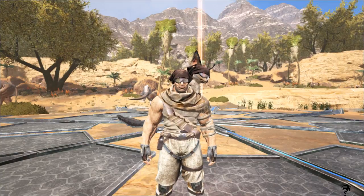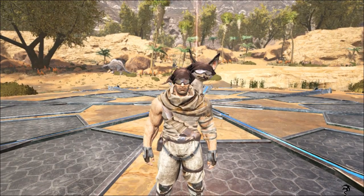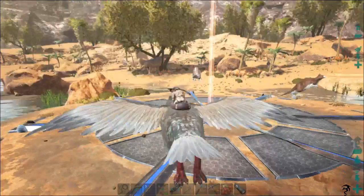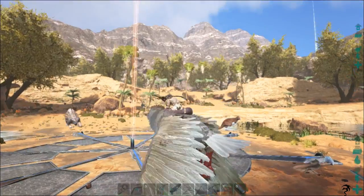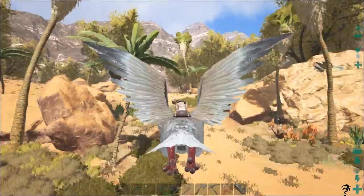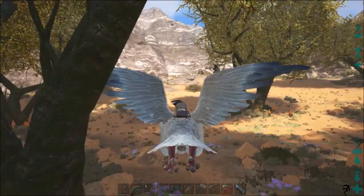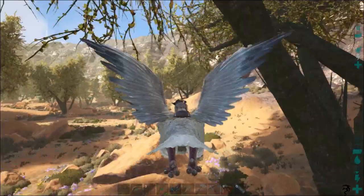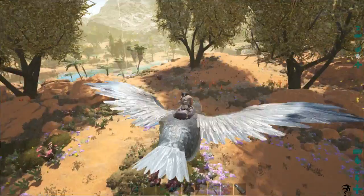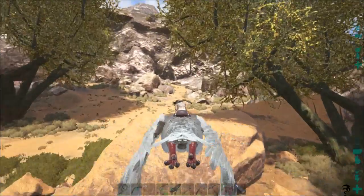Hey everyone, welcome back to ARK: Scorched Earth. Just a quick video tonight because I'm having some technical difficulties. I'm over here at the red obelisk, standing at the terminal. If you look in this direction, we'll go over here real quick and I'll show you — there is a cave-like tunnel. Right here it is, right over here. There's the console, or terminal, whatever you want to call it, and you come right up this way.